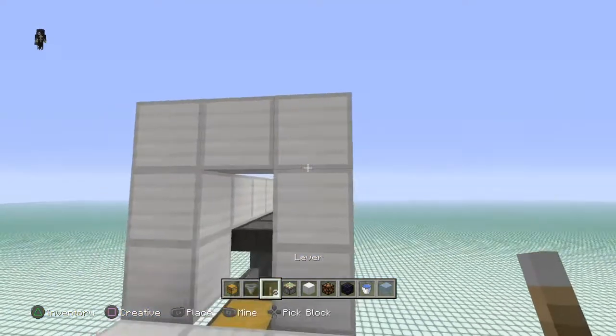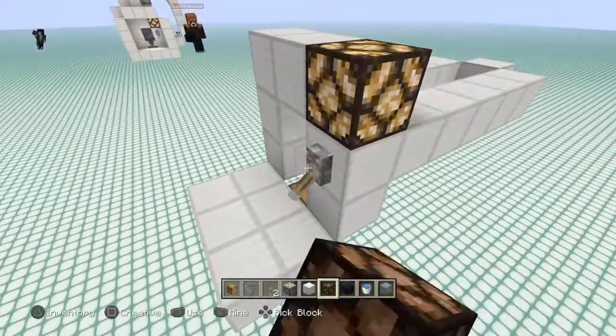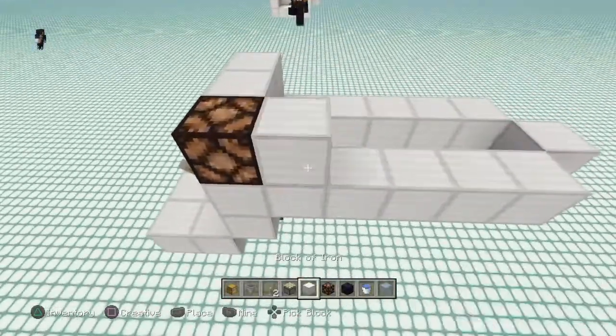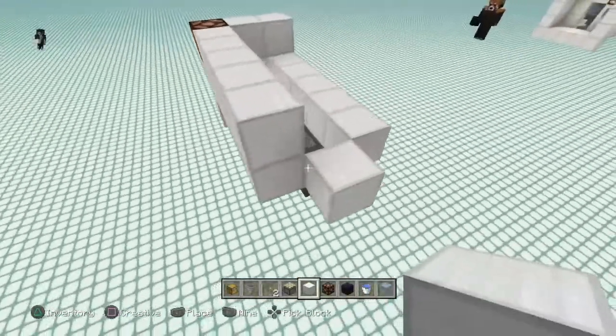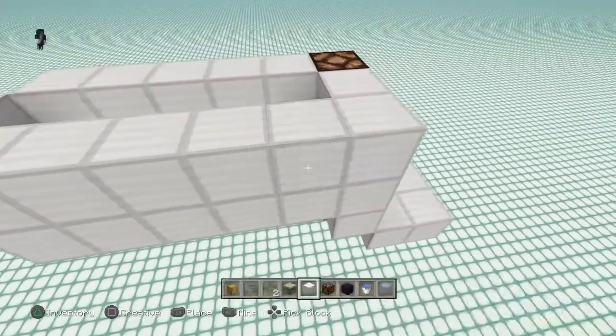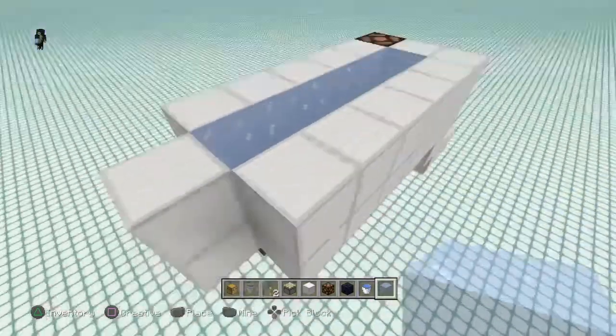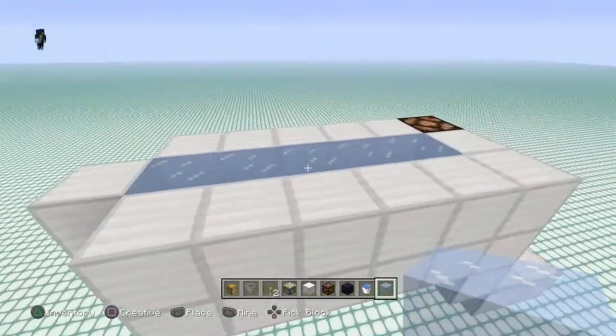Go ahead and place in your lever right here, and grab your redstone lamp and place that in just like so — that is going to be your on-off switch. Over here you're going to go ahead and border this up by one more just like this. Then grab your ice. You're going to use ice to make sure that your water doesn't flow through into your hopper system — you don't want that to happen.